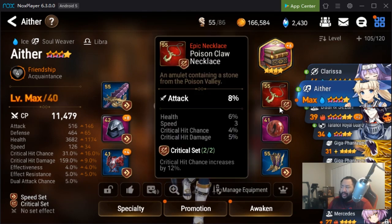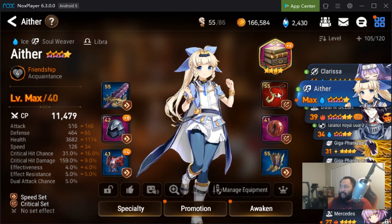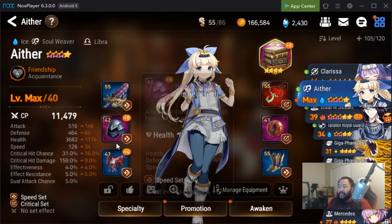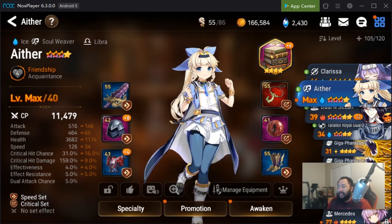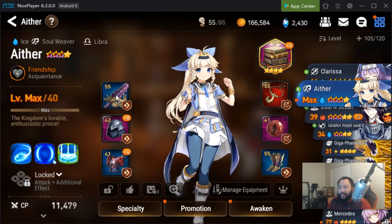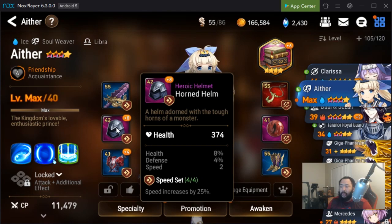I finally started gearing my Aether. He's on a crit set just because of the gear I had available — I'd like to get him on an effectiveness set or something like that. In terms of sets, I want to get him as fast as possible. In the beginning it doesn't really matter what your substats are when you're getting your initial set. I like to just get my speed set on him so I know exactly what I'm running, then I ask myself what stats Aether needs: attack percent, HP, defense, resistance, and speed. Eventually I'd like all his gear to have health, defense, speed, attack percent, and maybe some resistance.